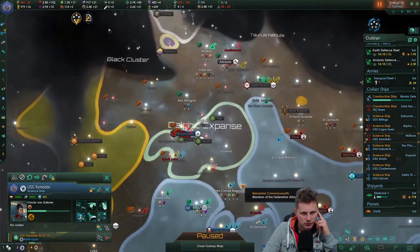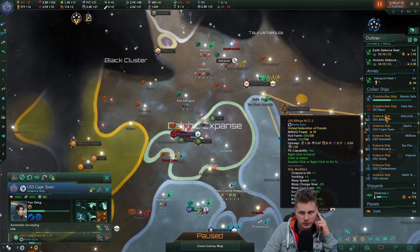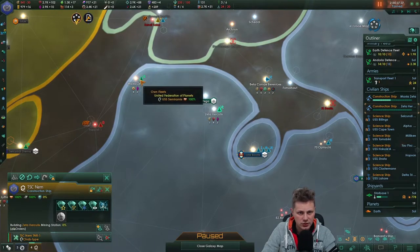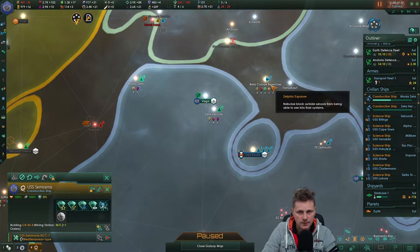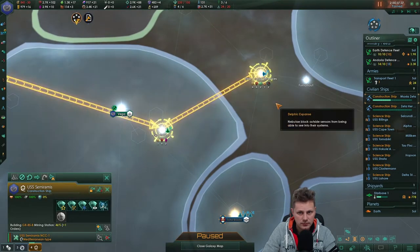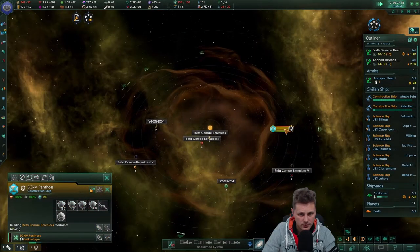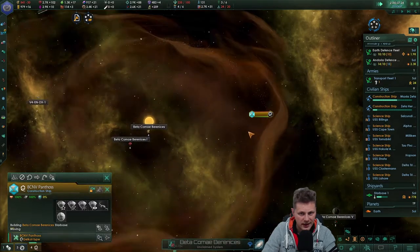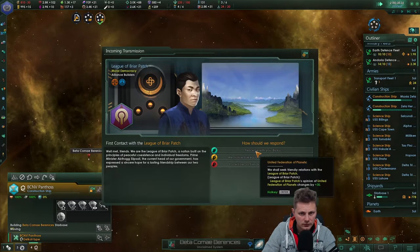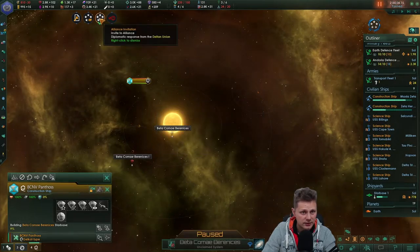Where the hell are you? Okay, this construction ship can go here. Build mining station. Now that that is done — oh, are you going to grab this? Oh yeah, he's grabbing it. He's beelining it right towards the star. Actually yeah, he is taking it. He is definitely taking it.